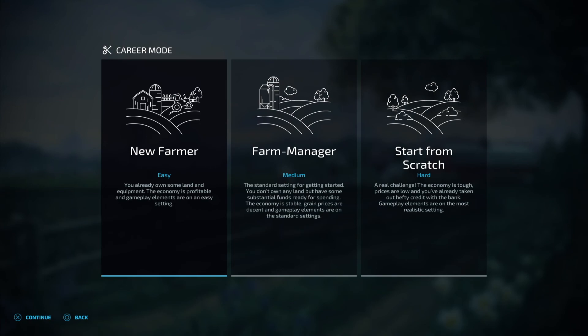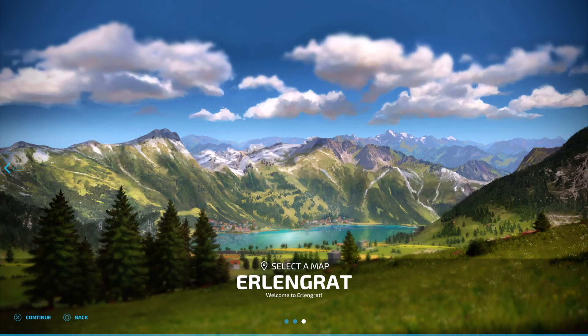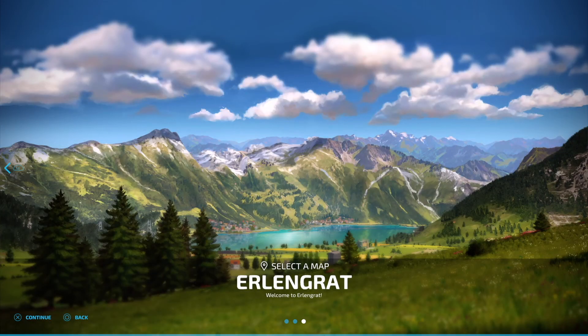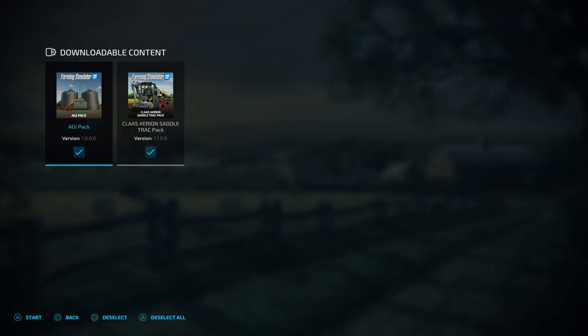Create an empty slot — I'm definitely going to go with Easy. Looks like I've got three maps. Elm Creek looks like the US, Haute Belleron looks like France or Germany, and Erling Gratis definitely looks Swiss. I think there are different types of farming in each map, but I think we'll start with the American one.